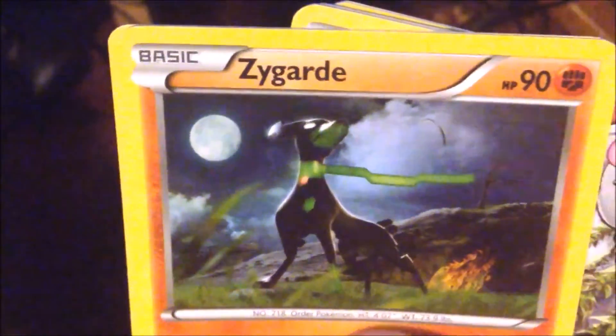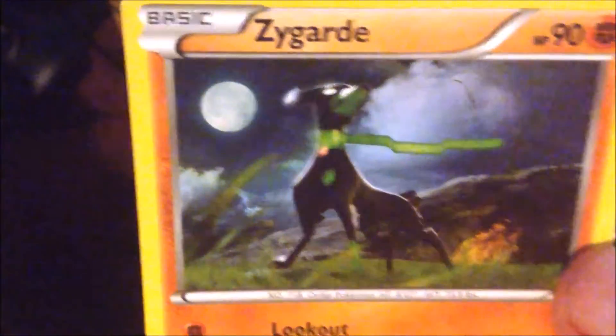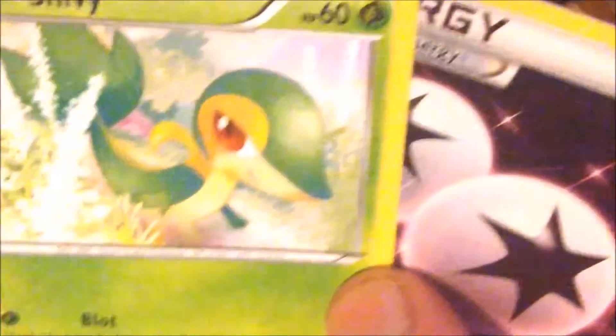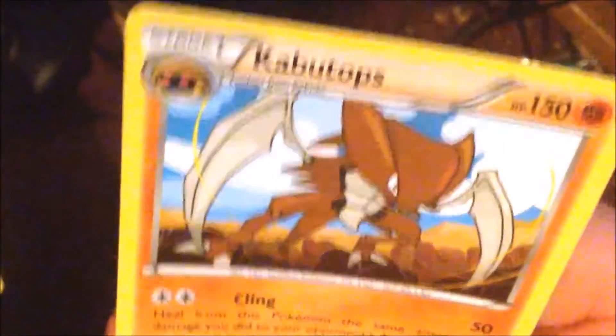There's your cool card — Alakazam Spirit Link. Whimsicott, Zygarde — if I said his name wrong I do apologize. We got Zorling, Jigglypuff, Gothita, Meowth, Snivy, a reverse holographic double colorless energy, and the rare for the pack is a Kabutops.